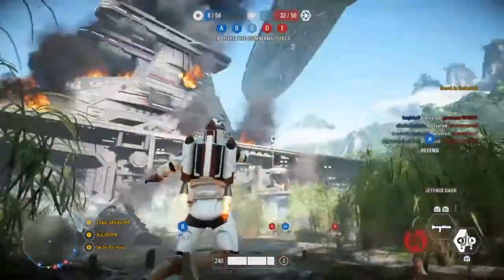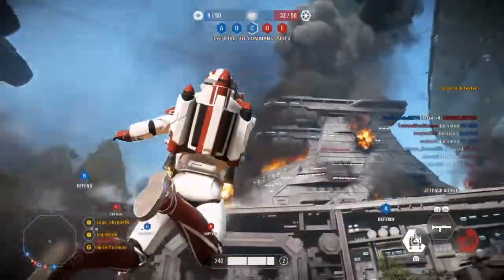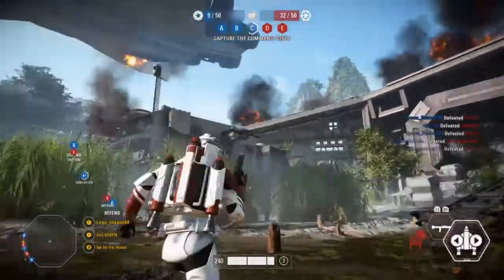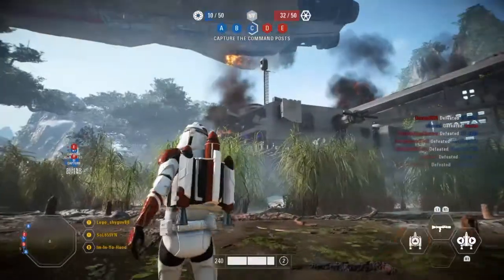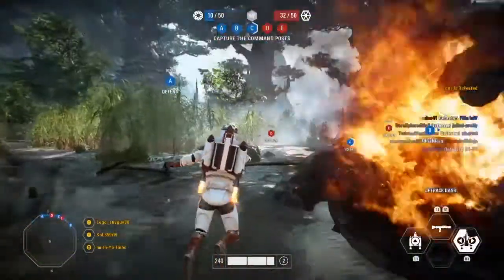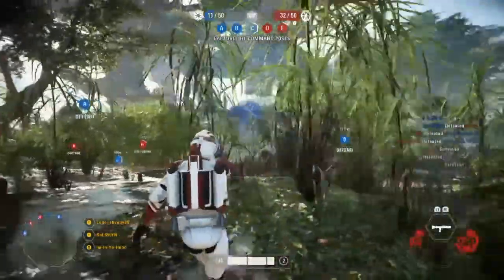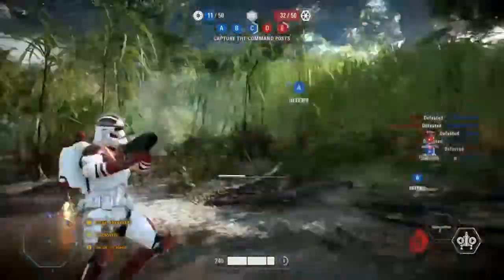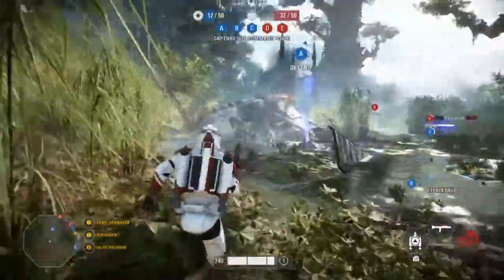This map actually takes place after Galactic Assault, and the clones lose Galactic Assault. It doesn't explain the fact that the AATs and the NTTs just randomly change color from brown and tan to blue and gray. They just randomly pop into existence as being blue and gray, even the ones that were originally crashed.